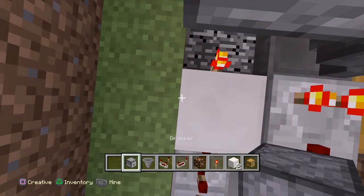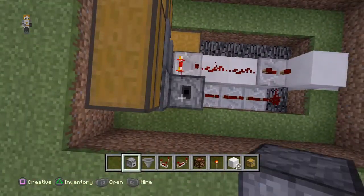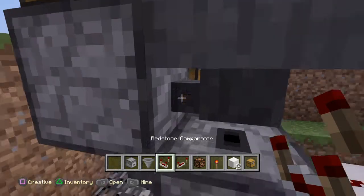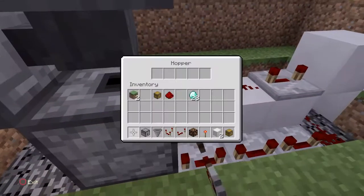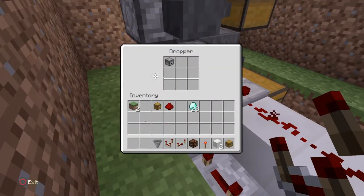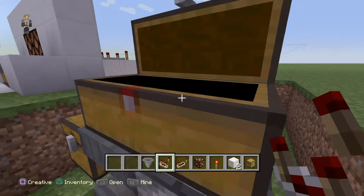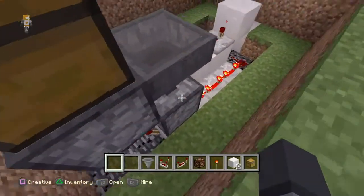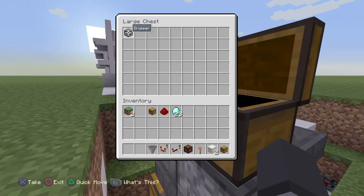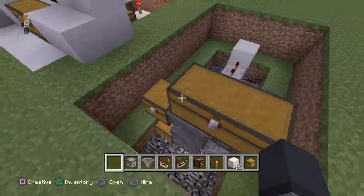Make sure these two are definitely droppers. Add another dropper facing upwards, then crouch and put a hopper facing into that one. This gives even more room to put stuff in. Test it — pay your five diamonds: one, two, three, four, five — put them in and you get your diamond back.